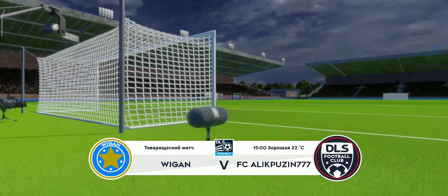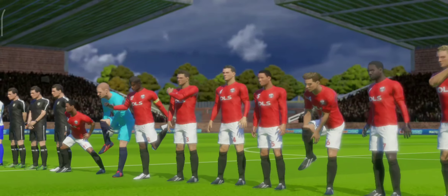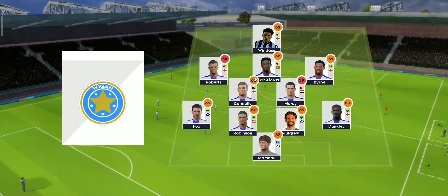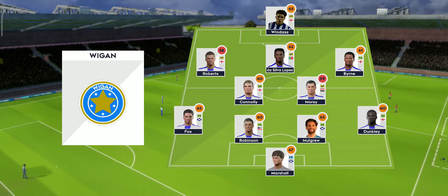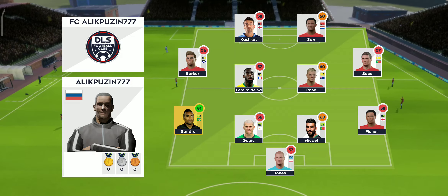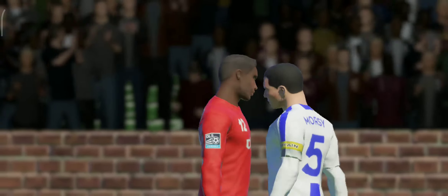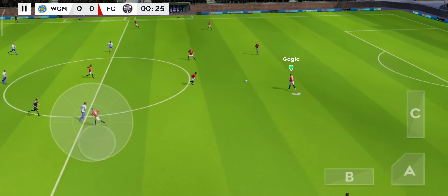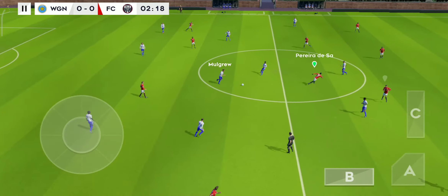Fans are in fine voice for this exhibition game. Though it's not a competitive fixture, both teams will still want to win. The team lineups have been announced. Well, I've just been handed the team sheets. Let's see how they'll line up. The manager's playing a 4-5-1 formation today. And the away team have gone with this line-up. Well, the players can't complain about the atmosphere — it is absolutely buzzing here. The next 90 minutes should be captivating.